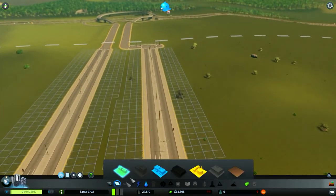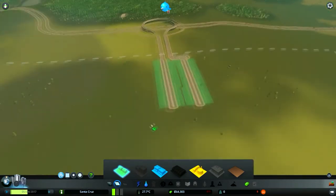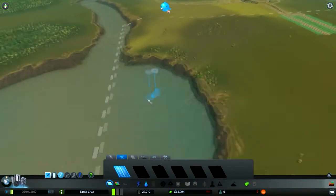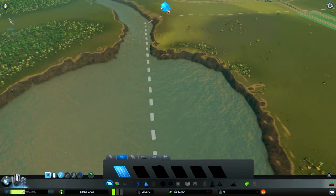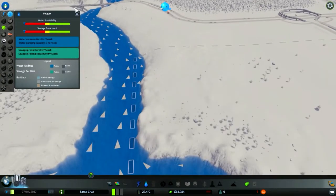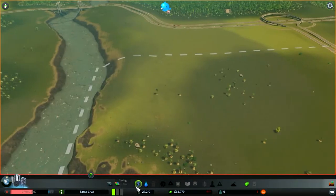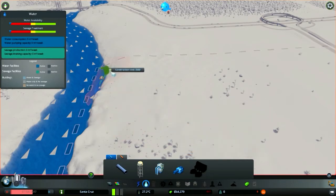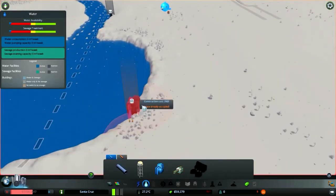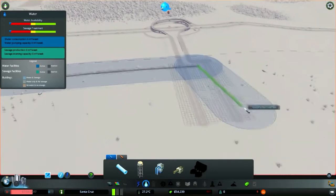It's kind of weird but whatever. This will be the residential zone where people will live obviously. Then there's water right there — it's a really bad place for sewage. Is it all flowing out? Oh no, yeah it's all flowing out. So I'll basically put the sewage thing there. Now people are starting to move in. I should probably pause so they don't start complaining. Put the sewage thing there, a water pump here, and connect both of them.